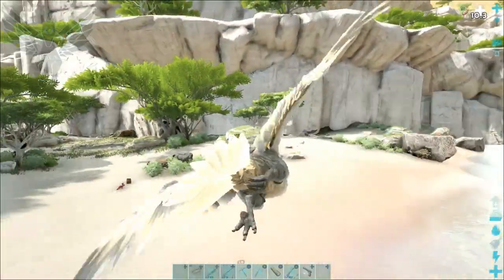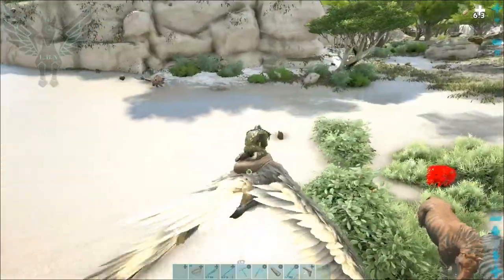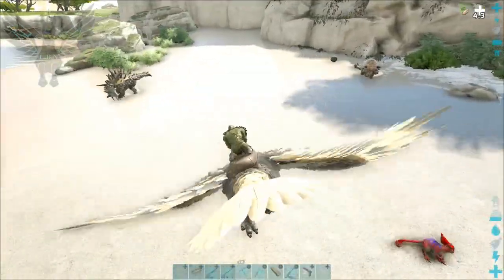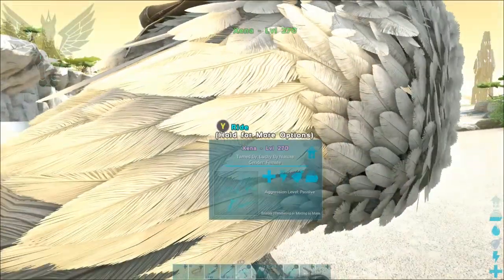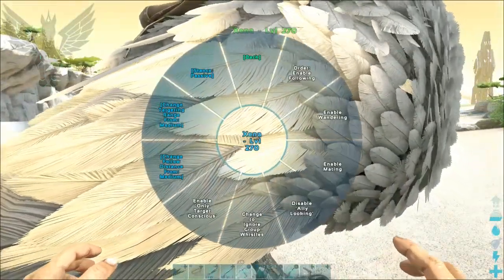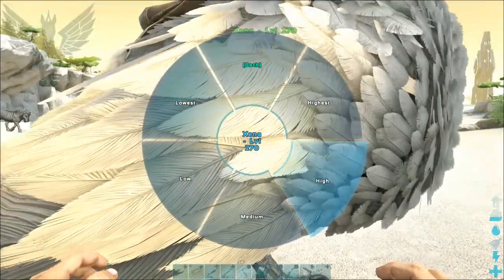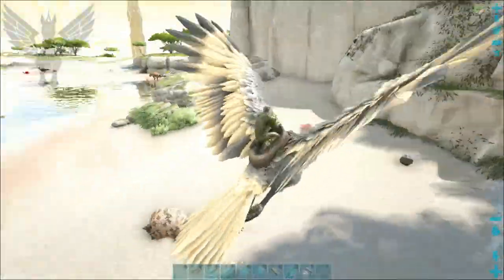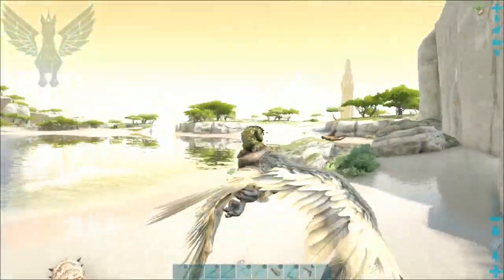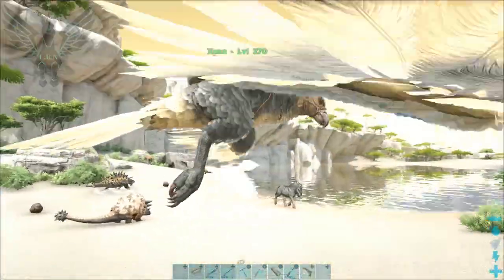There are a few dangerous things out there but I think they're pretty far. Now we need to get ready for the next part. Make sure that you put your bird into a high following range, because that way they won't try to land — because that would be devastating. As you can see, it'll stay there, so it's good. That's what we need.